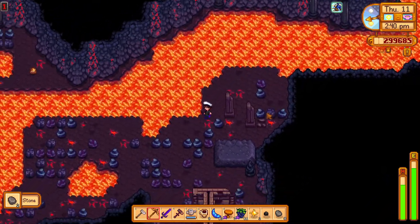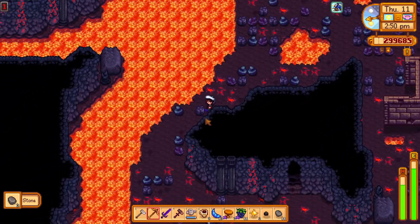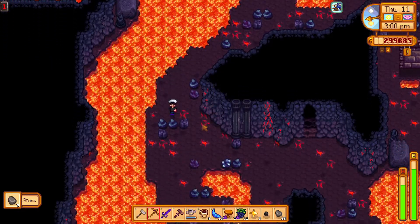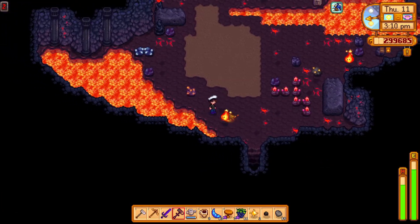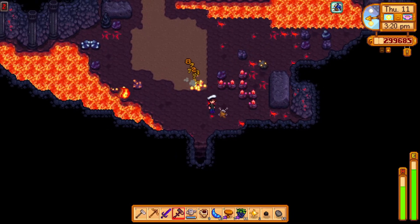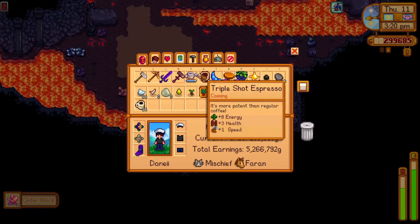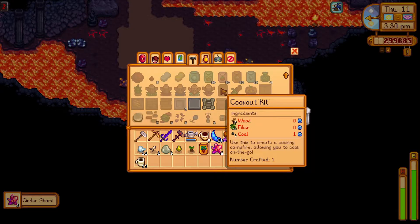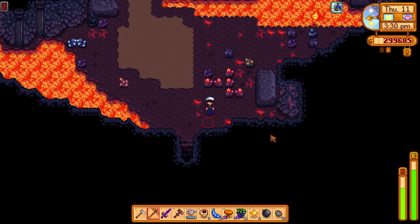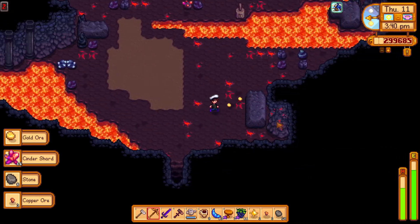Where's the exit? Oh there it is - how did I not see that? Whoa, that is a lot of cinder shards! Why did I not bring any bombs? I could craft a big bomb - actually no, we'll just pickaxe it. Oh, they take three hits per thing. No wait, we'll bomb it. Look at all those cinder shards - nice!